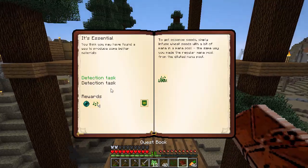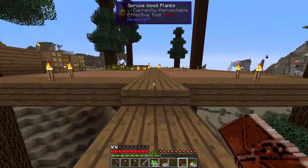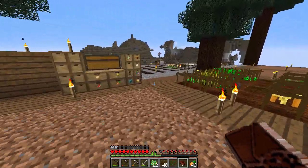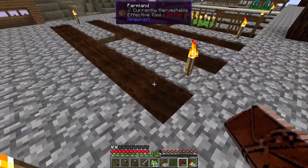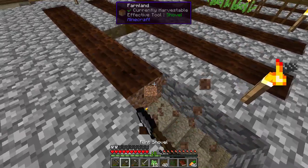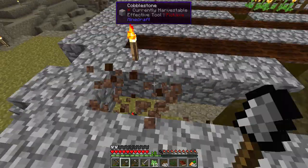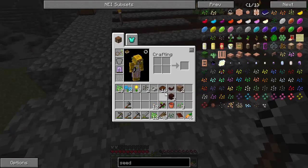Now you've got the essence seed planted on crops to start growing essence dust. Seeds and all their essence producing must be on tilled garden soil. So we're going to do a seed run with this. And I'm going to go ahead and just get rid of this line of dirt and put the garden soil there instead.